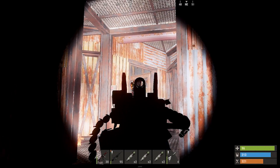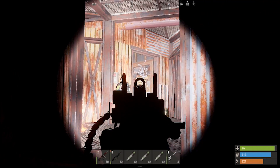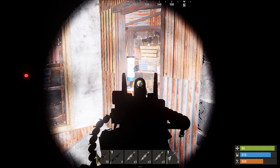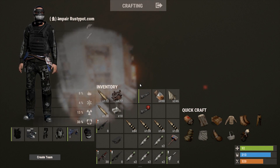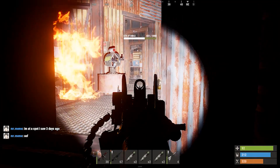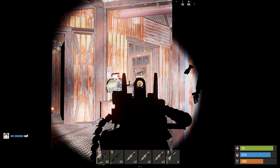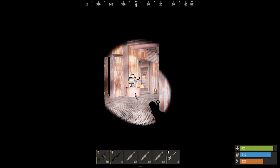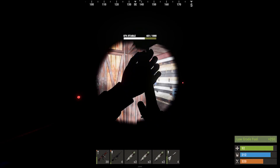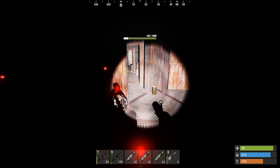Going through the door on the armored wall. There we go. These things are protecting these other things for a reason. Another door — door's down. Doesn't look like there are any shotgun traps, luckily. Hoping someone runs in here thinking we baited this.